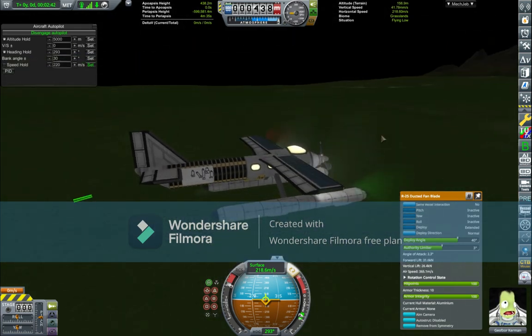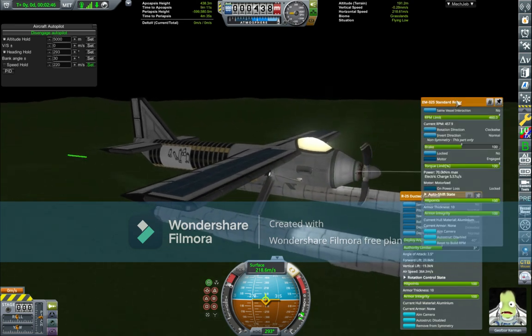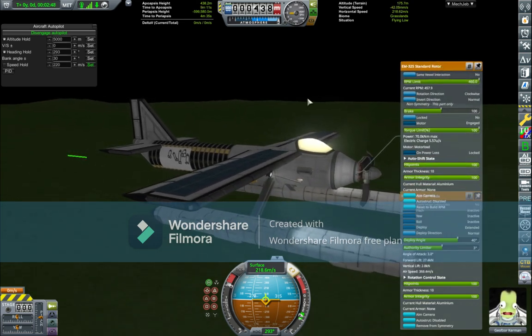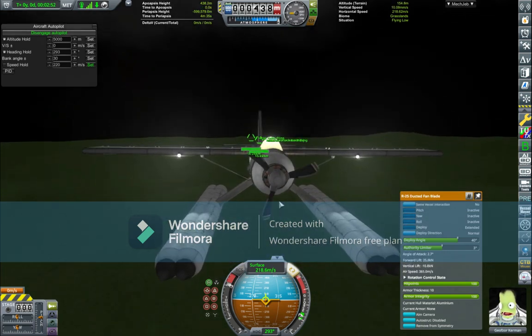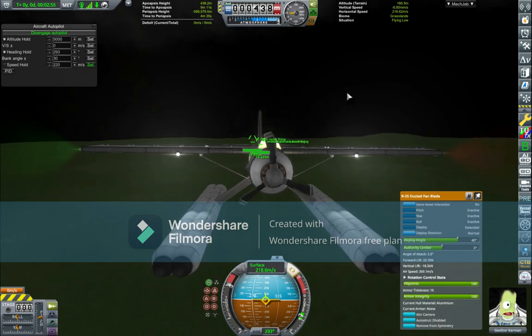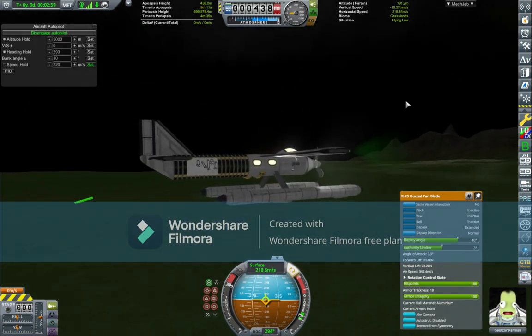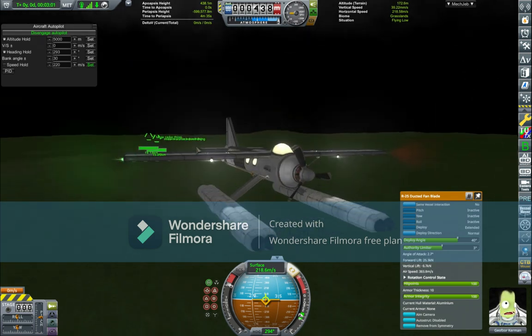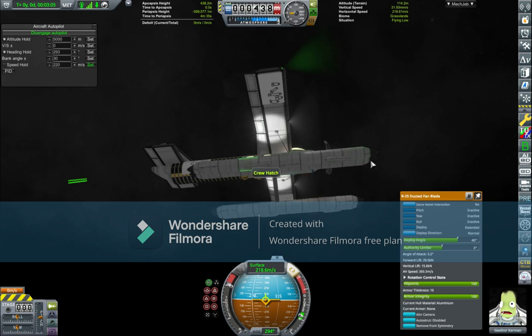This is the fastest it can go, and keep in mind this is using just one standard rotor - one electric standard rotor with three propeller blades, the largest ducted fan blades. I'm in a seaplane which obviously has some extra drag from these parts.